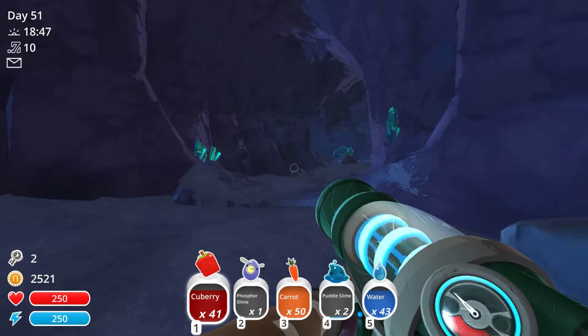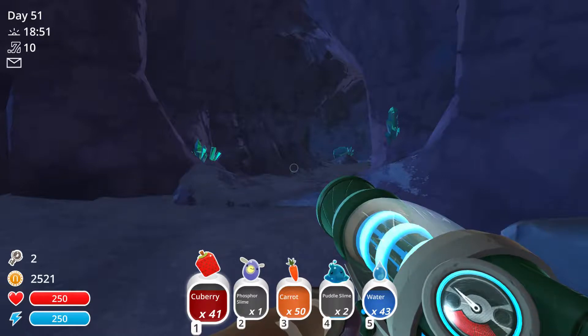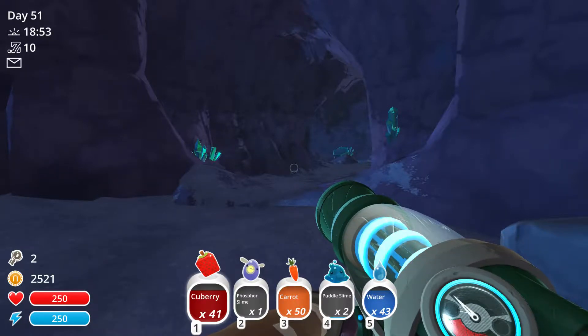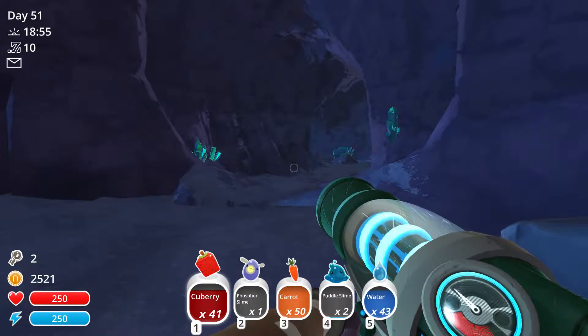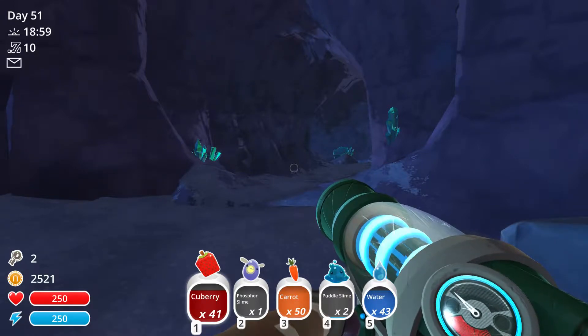Hey, what is up guys, it's Big Peanut. Today I'm going to be showing you guys how to fend off the other kind of enemy you meet in this game. Now there's two enemies: one of the tar — you fight them with water like I have — and then the other one is slimes that are big and angry.